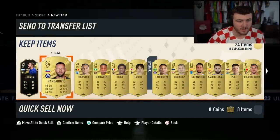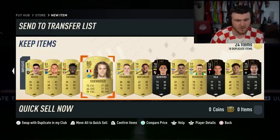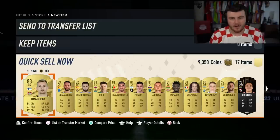Inform Ledesma, Handanovic, Trossard. Not a great 100k pack at all, not fantastic. 9,000 coins for discarding all the dupes.